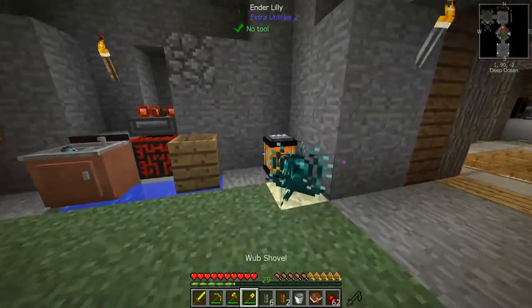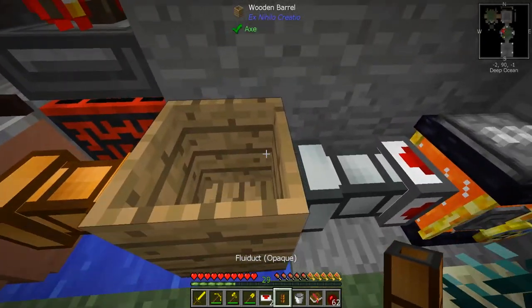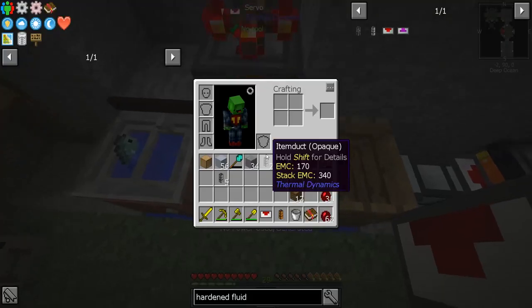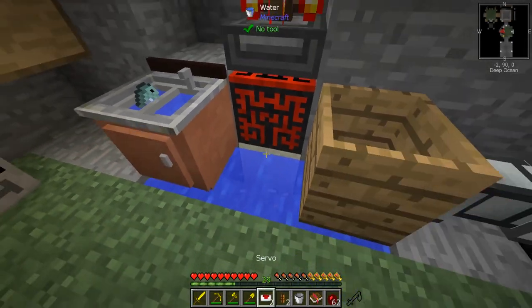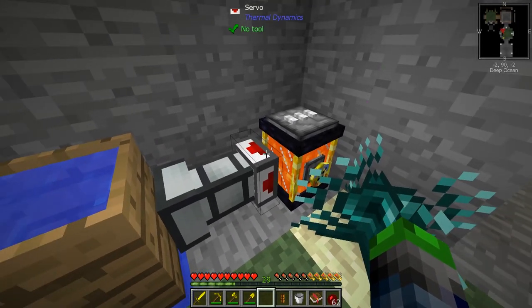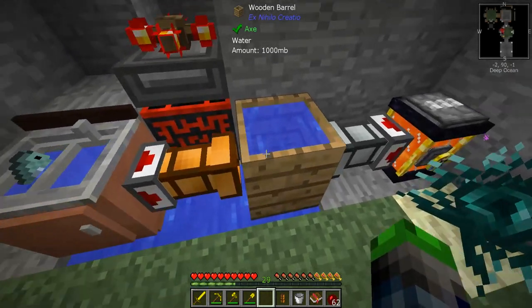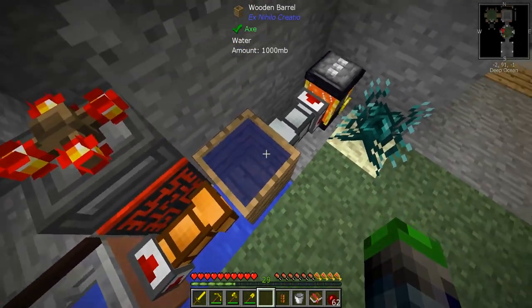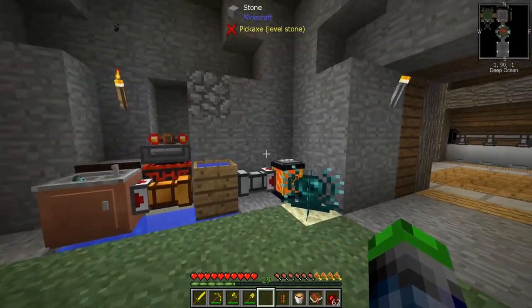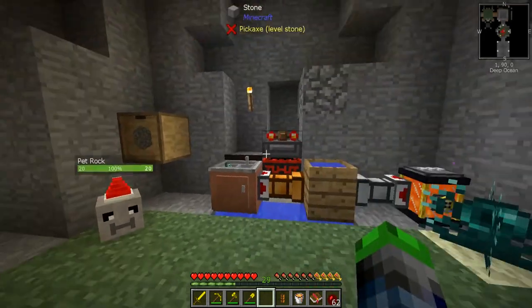There we go - hardened fluid duct, and now lava should be able to flow in. It looks like lava has to go in first. Not sure how to do that, but I don't think we'll be able to automate it all that much unfortunately. We'll just have to do it the old-fashioned way - just clicking it - and we'll put a portal somewhere.